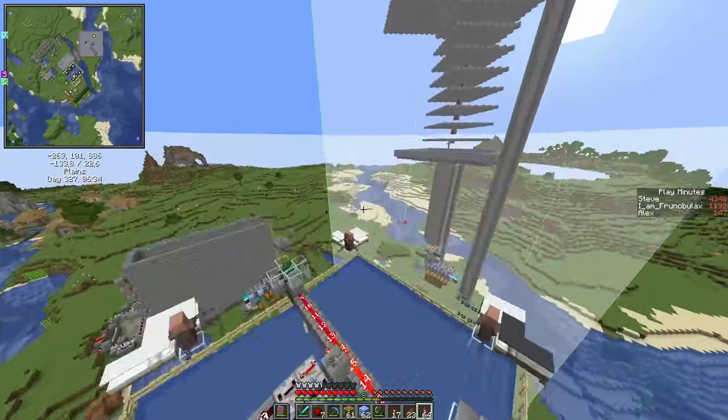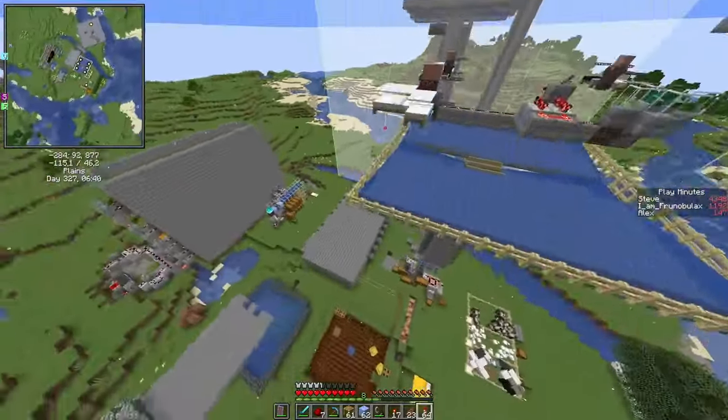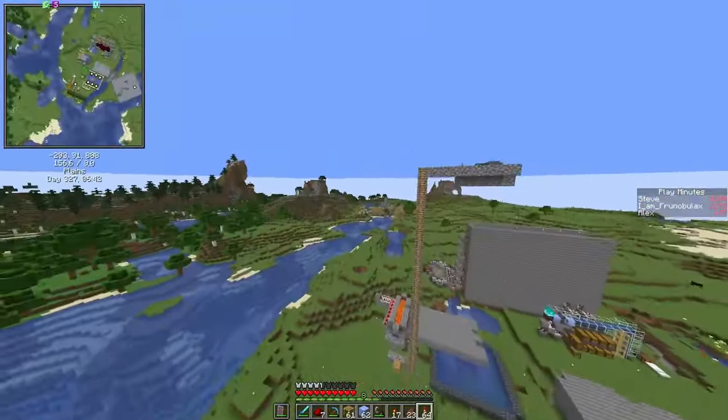We've got iron, we've got a universal mob farm, we've got sugarcane, pumpkins, cobble, a trading hall, a villager breeder, and a slime farm over there.